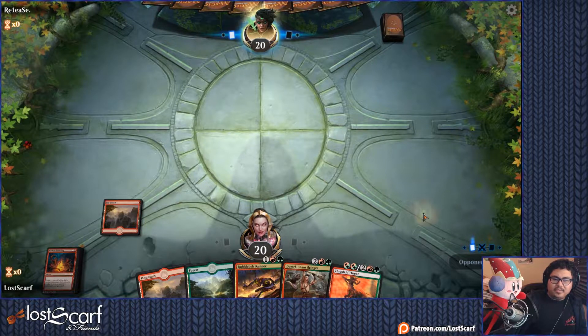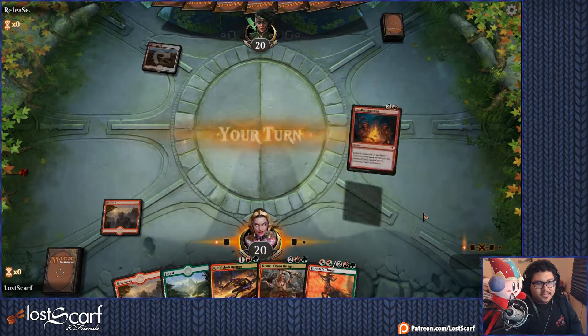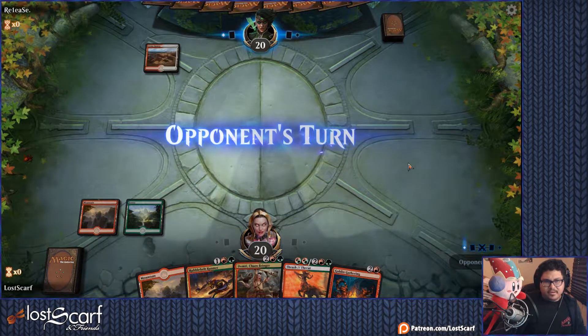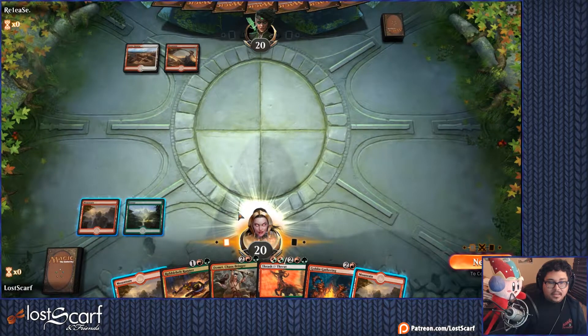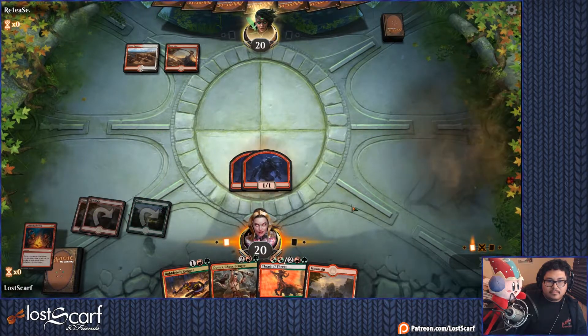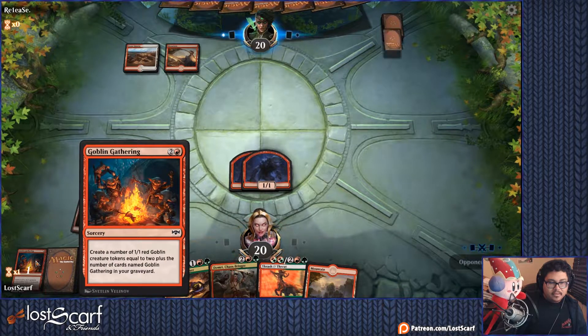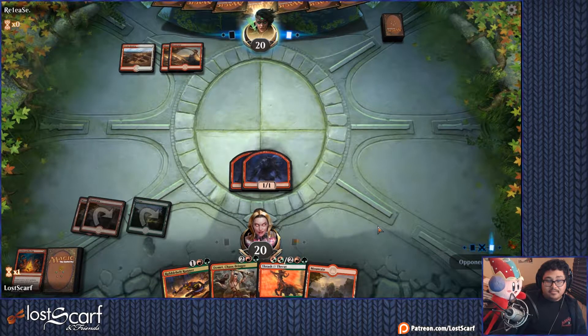We'll probably lose this first one. We're waiting on them now — why is it always after I make decks I have to wait on somebody? Every time. Okay there we go, they got something. We're now showing that we're red-green at least. They've got to have something out by now — red-white. Okay. Now with this we're going to have Goblin Gathering.